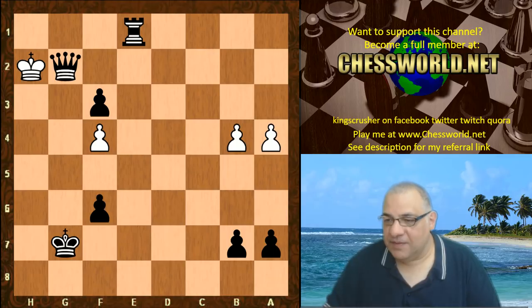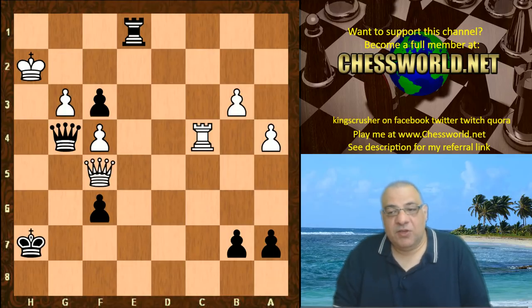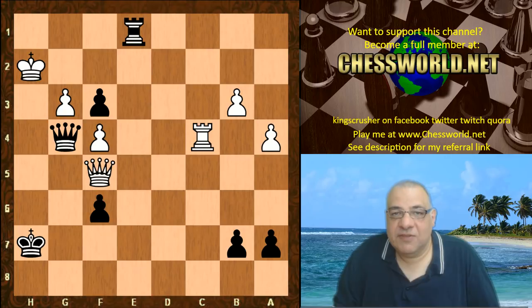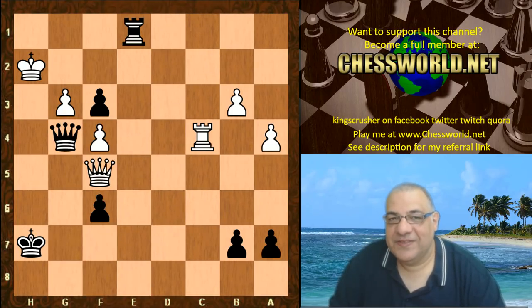Absolutely crushing game. Maybe because of the fast time control there was a clinical move that seems to have been missed, but Black's attack was very very strong - well worth that knight sacrifice for two pawns. Hope you got something from that - very aggressive use of the Nimzo-Indian. Comments, questions, likes, and shares appreciated. Thanks so much.